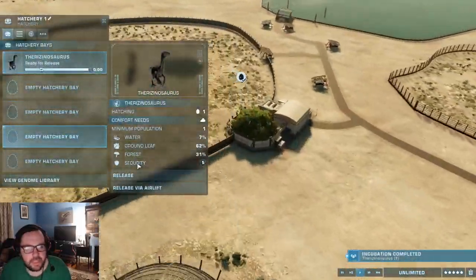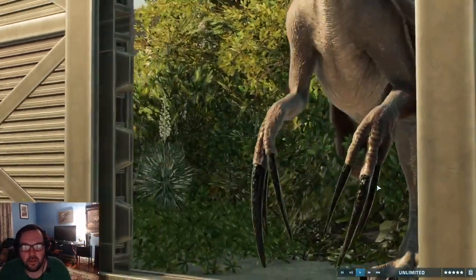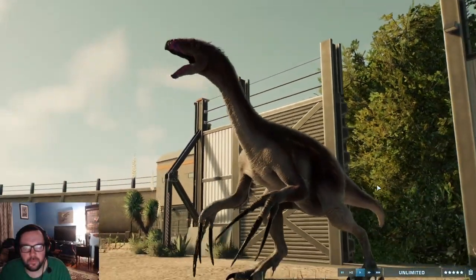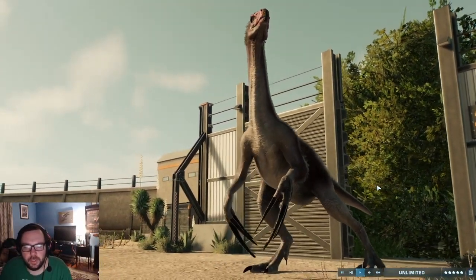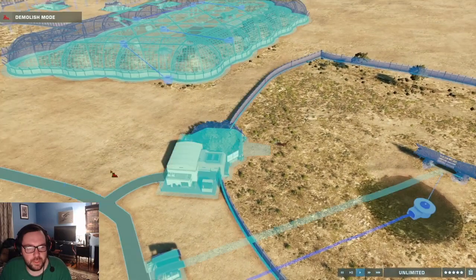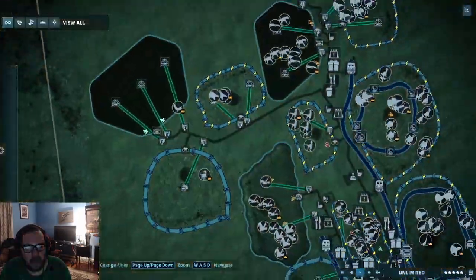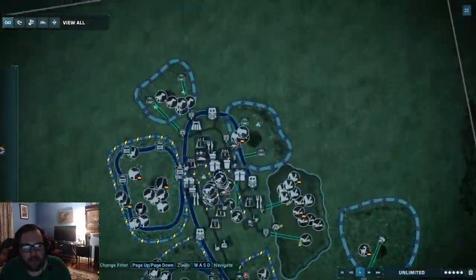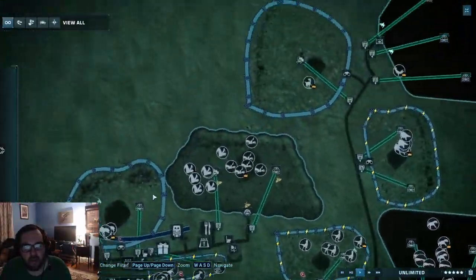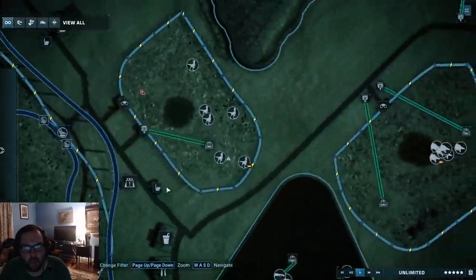Let's hatch up the Therizinosaurus — our last dinosaur in the park. How awesome is that? So we got Therizinosaurus, which means we can now get rid of this. I will work on the amenities, emergency shelters, and transport off camera. But until then, that's going to wrap it up for this video. If you enjoyed it, make sure to leave a like and subscribe for more — it would really help out a ton.